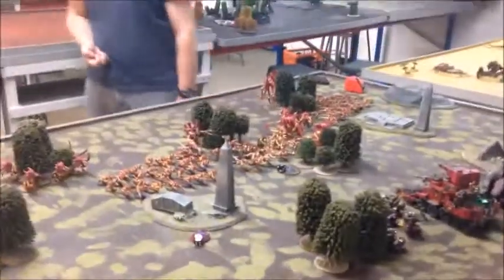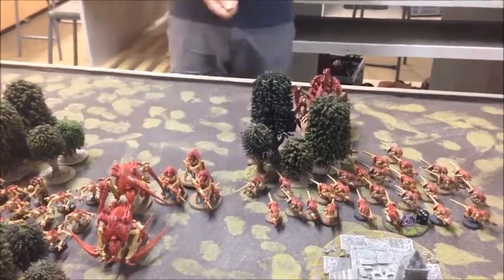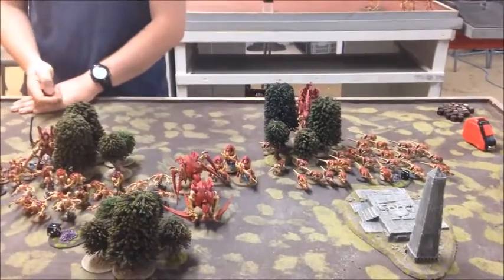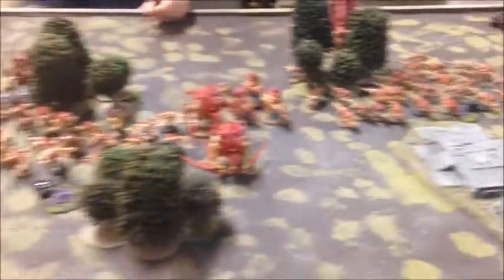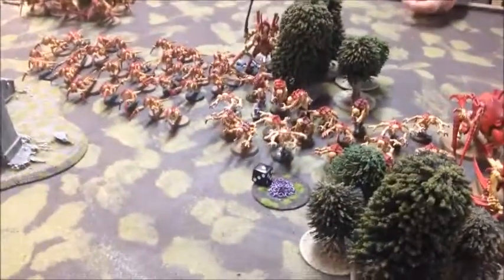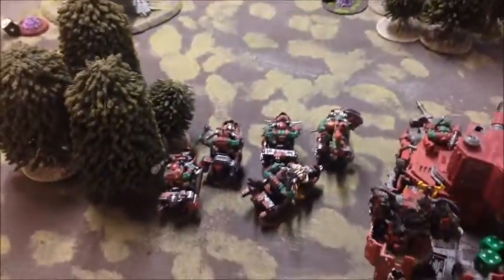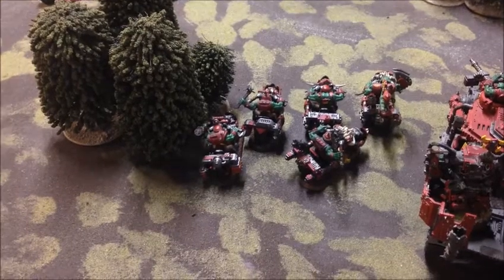Tyranid turn one: the army surged forward as you'd expect. The Tervigon stayed back — she can't spawn because there are no reinforcement points, being used more as psychic backup to refill the Termagant unit. The rest of the army bundled forward, mostly advancing — it's called advancing now, not running. The Hive Tyrant and Hive Guard didn't advance because they wanted to shoot. In the psychic phase, Catalyst went onto the Genestealers giving them a five-up invulnerable, and The Horror went on the bikes putting them at minus one to hit.